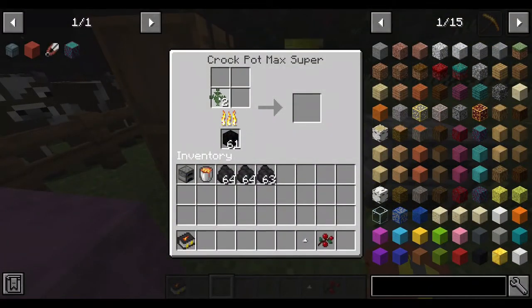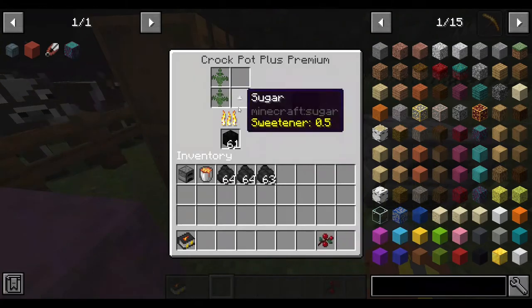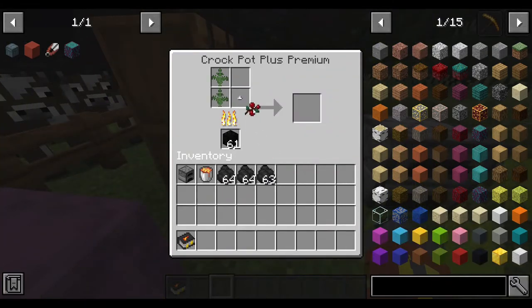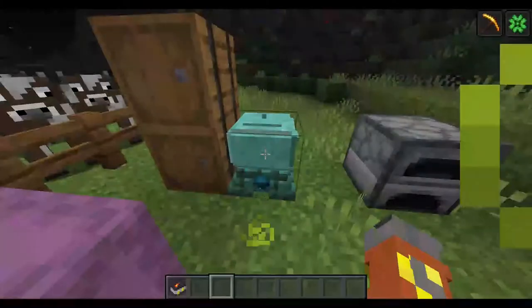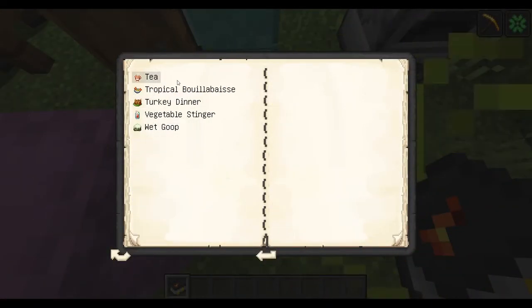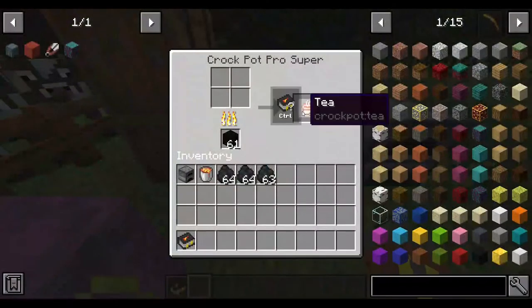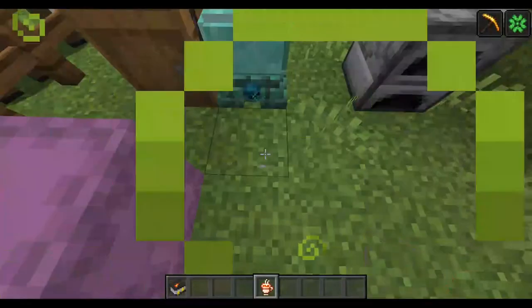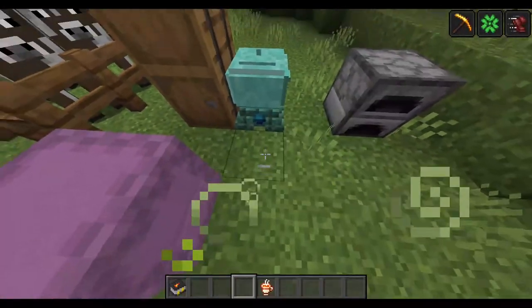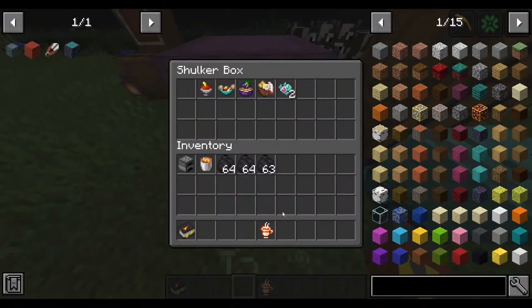This one is the tea — the actual tea. You will require two ferns, a sweetener, and anything else that isn't meat, eggs, or inedible. I used a fruit because fruits are usable as well. Two ferns, one sweetener, and absolutely no meats, vegetables, inedibles, or frozen items — it takes 10 seconds to cook. There we go — the tea. It gave 10 minutes of speed too — wow, that's really good.